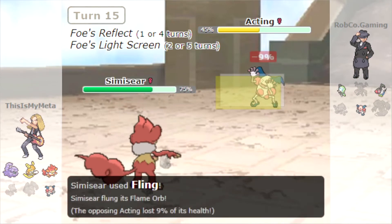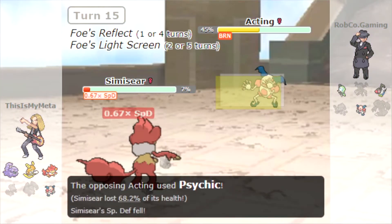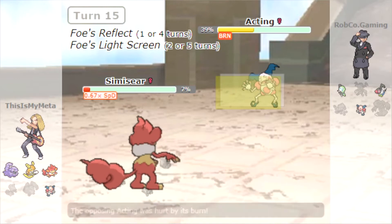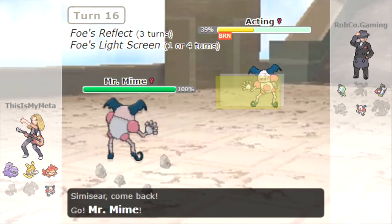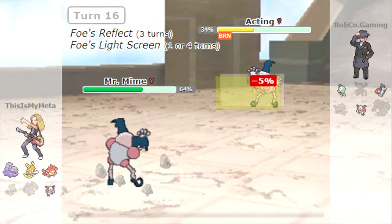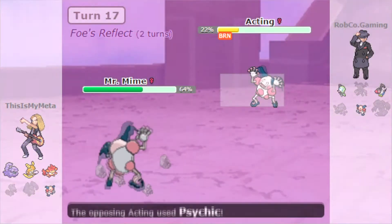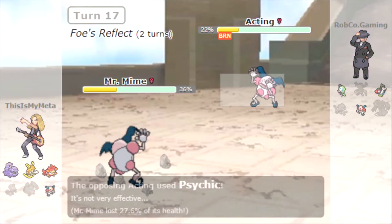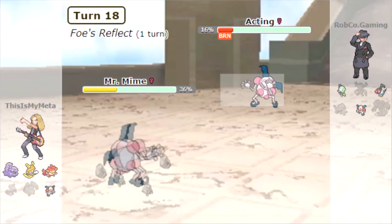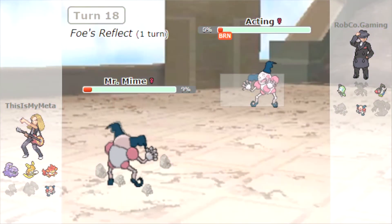Simisear comes in, flings the Flame Orb, burning up the Mr. Mime there — it's on a clock now. It goes for Psychic and gets a Special Defense drop. I figure we might need Simisear again, so I switch back into Mr. Mime to resist the Psychic. Go for Thief — doesn't do much to Mr. Mime right there. We just keep going for Thief because Mr. Mime is going to go down this turn to its burn.